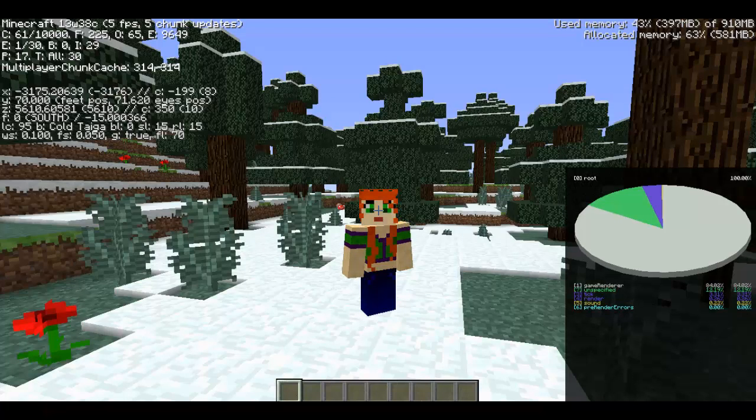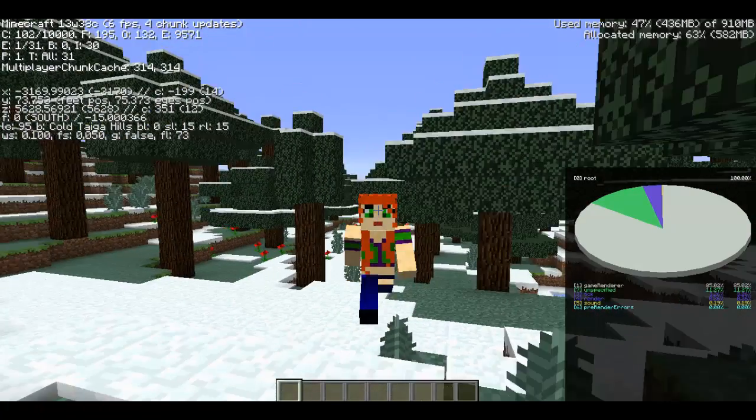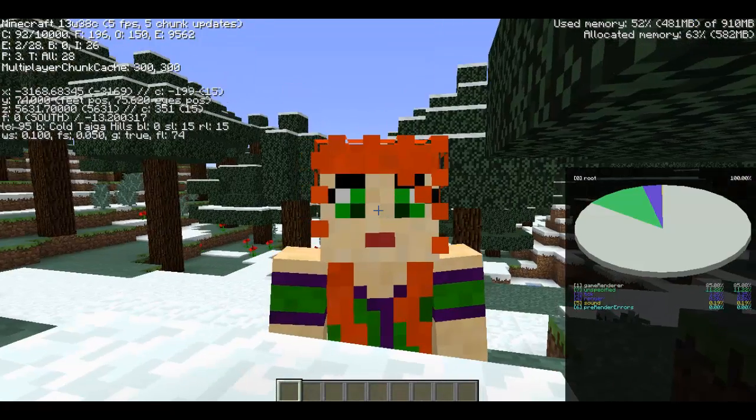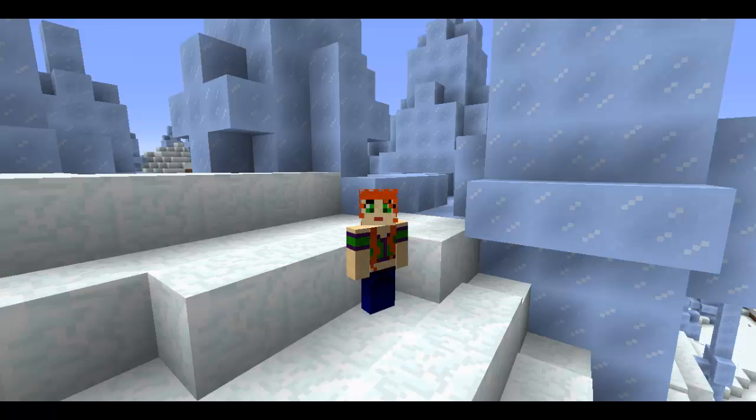Just quickly, this is what I was talking about with the description of temperatures. They are classifying four new temperature categories: the snow covered, the cold, the medium, and the dry and warm. As you can see here, this is what we knew and loved as our original taiga — it's now classified as the cold taiga. There's one more cold biome I'm heading to right now before we start getting into the warmer weather.